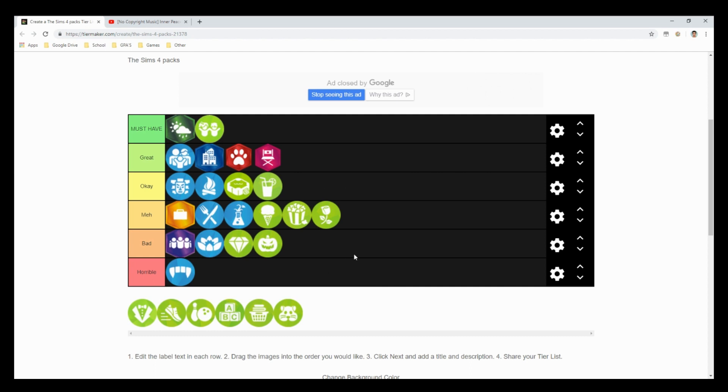Backyard Stuff I'd put at an okay. I really like the bird feeders and all the stuff in it. The only downside is the tables and outdoor furniture — none of the swatches match anything we already have, so a Backyard Stuff table has to be paired with a Backyard Stuff chair, otherwise the wood tones won't match. That's a bit disappointing.